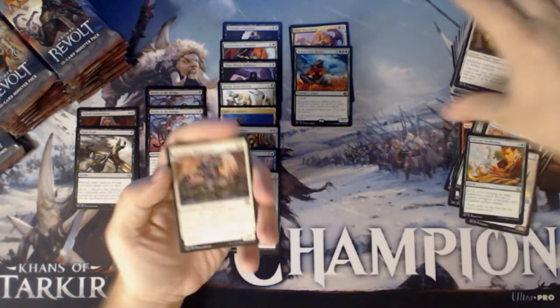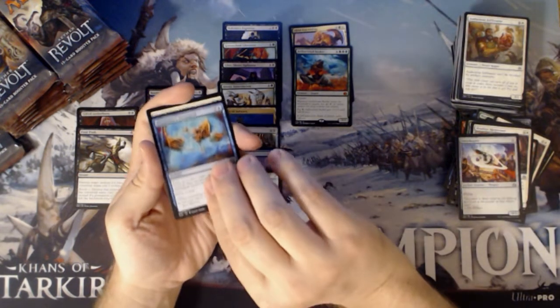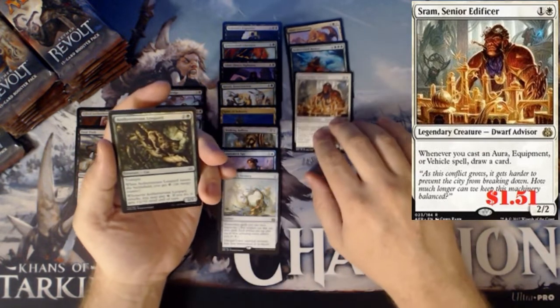We have a foil — Deadeye Harpooner, an Ornithopter, Illusionist's Stratagem, and Sram, Senior Edificer. And an Ether Stream Leopard is our foil.